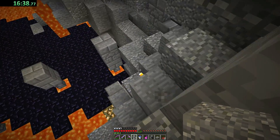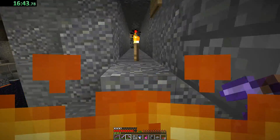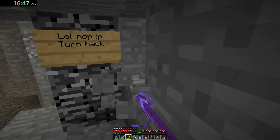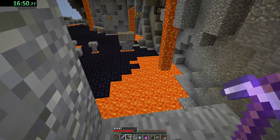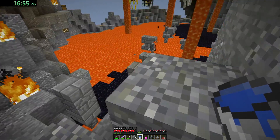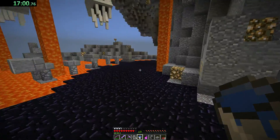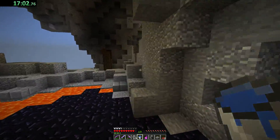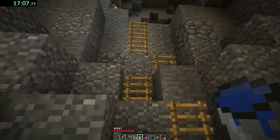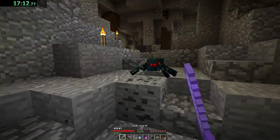I'm feeling like maybe we were supposed to swim up one of the lava falls. Nothing back there. I guess maybe the map's broken — that's my best guess at this point. Because there does not appear to be any clear direction to go. And it says there's a boss fight, but I do not know how to get to the boss.